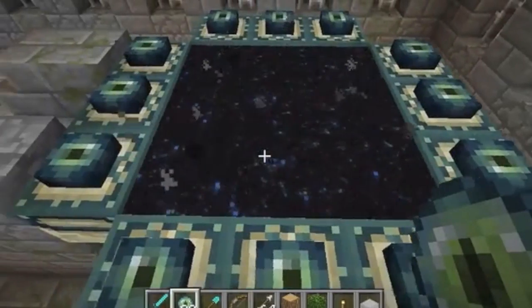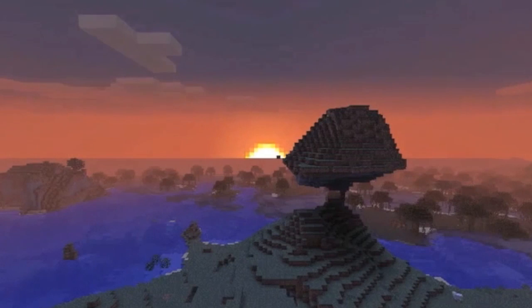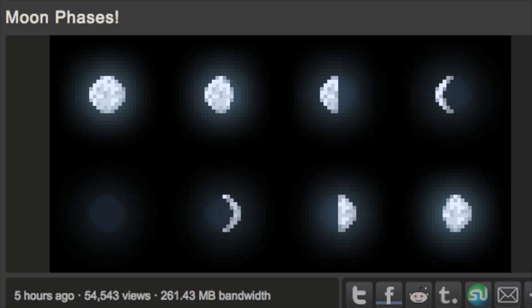The big news today is yet again there's another pre-release — pre-release 4 is now out, link in the description. The biggest addition is you can now go to the End dimension, and the most noticeable one is that the sun and the moon are now both round, and the moon actually has phases, going through to half moon, to new moon, and back to full moon, which is really cool.